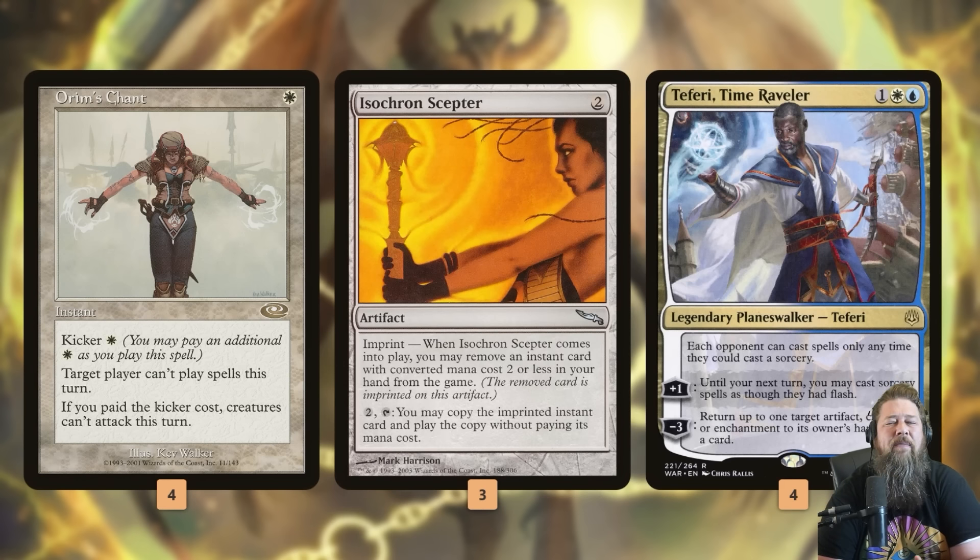To strengthen the lock, we have Teferi, Time Raveler. Teferi has a static ability that says your opponents can only cast spells when they could cast a sorcery. If we Scepter Chant on our opponent's upkeep — they can't cast spells at sorcery speed — and Teferi says they can only cast spells as sorceries, that essentially means our opponent just can't cast spells forever. So: Isochron Scepter with Orm's Chant, activate on their upkeep, add a Teferi, and your opponent can never attack or cast spells. You just win at your leisure.